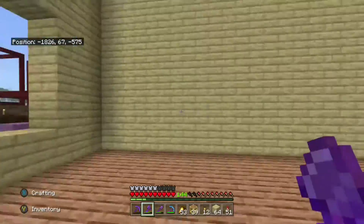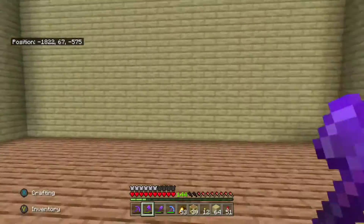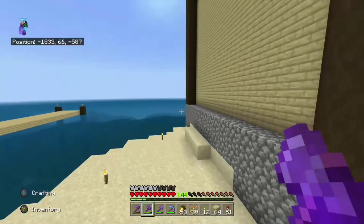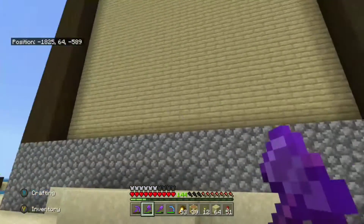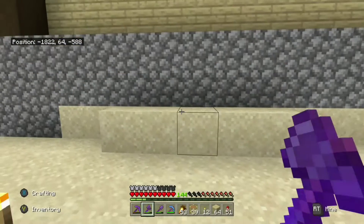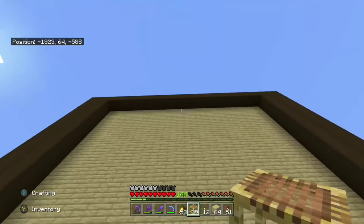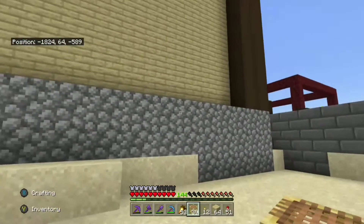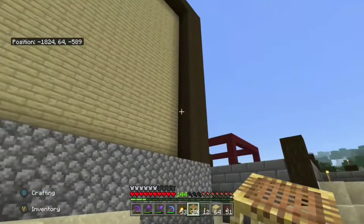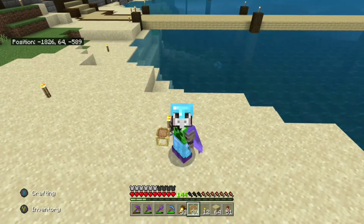Around this stage of the building process you'll have to think about what you want on the interior. I want a staircase on the back wall, so I will not be punching holes in it — I don't think windows on a staircase go well together. Instead I'll be adding a small middle balcony to this wall. If adding a balcony feels too intimidating, feel free to just punch windows in the last wall — it's up to you, whatever you're comfortable with.